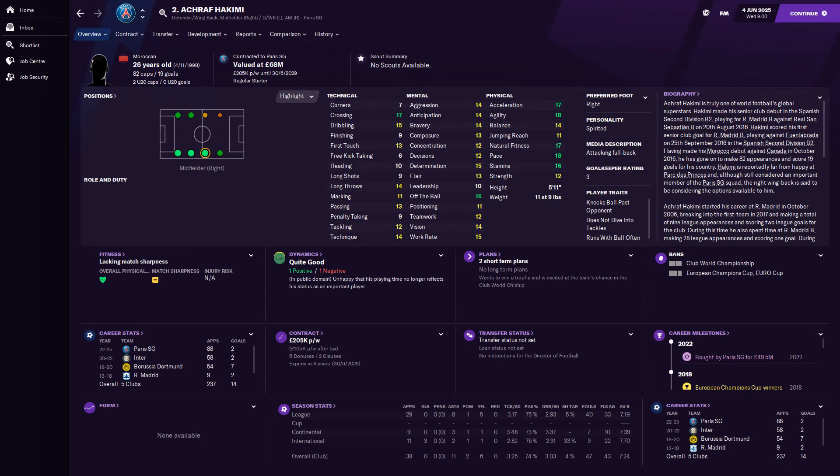Off the ball is a pretty decent 16. Leadership could improve — it's 10, you'd want that to be around 12. He's now playing for Paris Saint-Germain, valued at 68 million. His physicals are looking brilliant: pace and agility 18, fitness and acceleration 17, stamina 16.